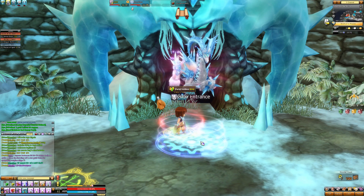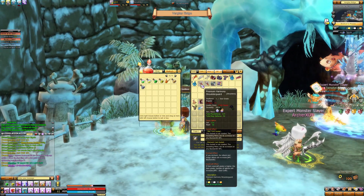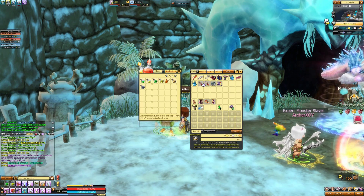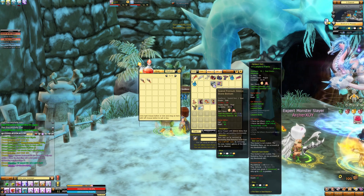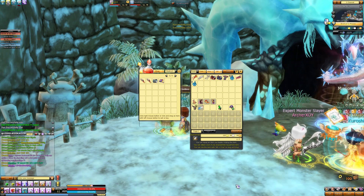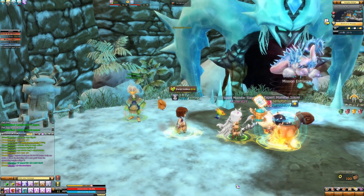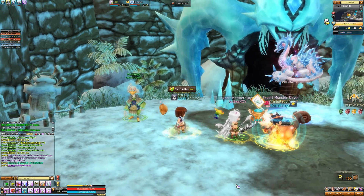Now if we quit and go to the vendor right here, these are the items I got. So that's four gold, that's seven gold, and that's eleven gold. Sometimes you'll get weapons to drop — you can sell them for 10 to 11. So that took me about two and a half minutes in total.